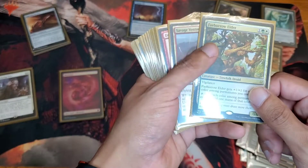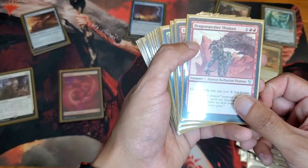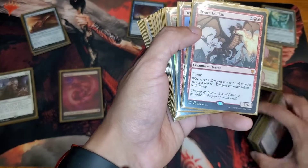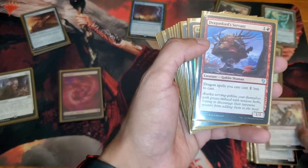A Farseek Elder for mana fixing. Savage Vedma, more mana fixing. Dragon Speaker Shaman for cost reduction — one of my favorite cards as well. Lil' Barah Hellkite makes 6 tokens per dragon that attacked. Extremely useful if you have Tarot of the Peaks.